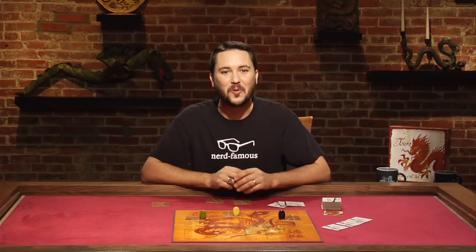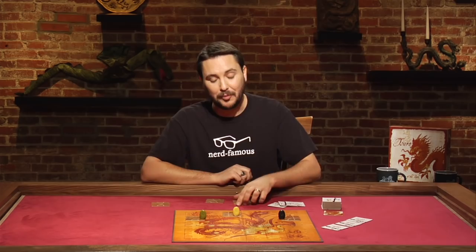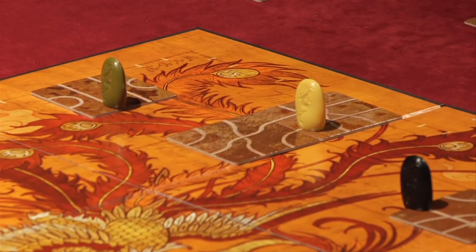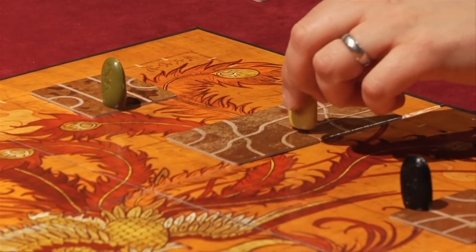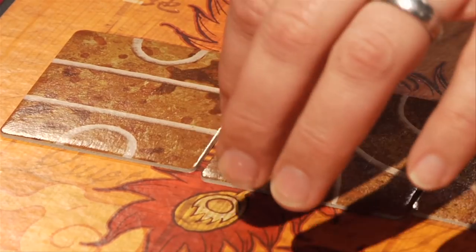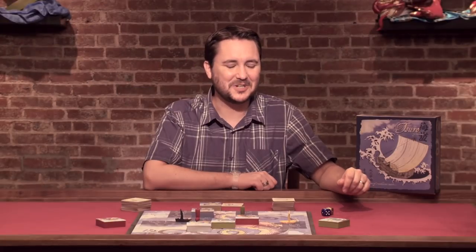This is a path-finding, tile-laying game. We are flying dragons. On every turn, we will play a tile on the board. Every dragon touching that tile has to follow the path it makes to completion — like this, or like this.